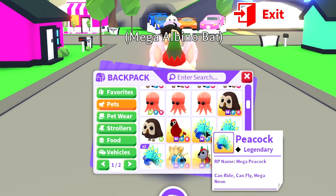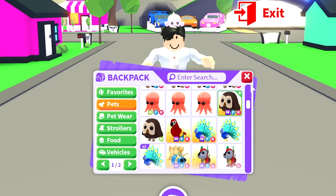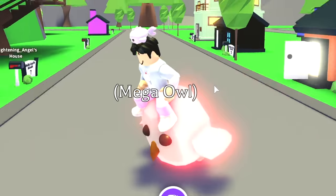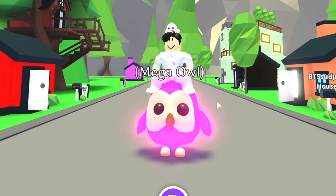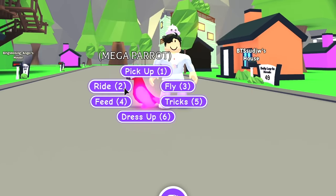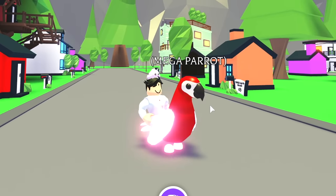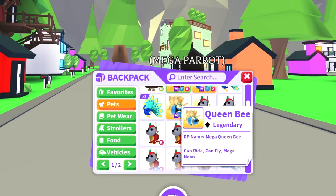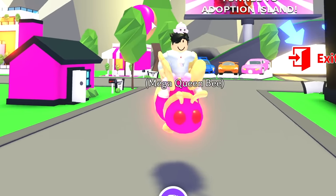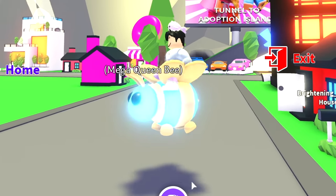Then we have the mega robodog, the mega queen bee, some peacocks and a mega peacock, the mega parrot, and the mega owl. The mega owl is one of my favorites because I like when it fully turns mega. The mega parrot is also rare — I don't really like the design but it's a mega parrot, who doesn't love parrots. The mega queen bee was one of my favorite pets when I first started Adopt Me, so actually being able to own one is so awesome.